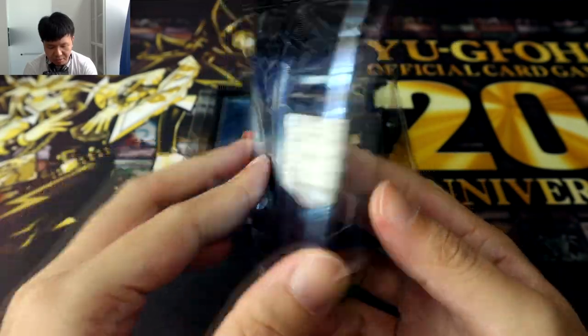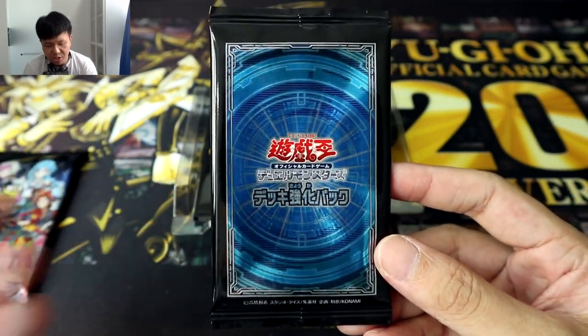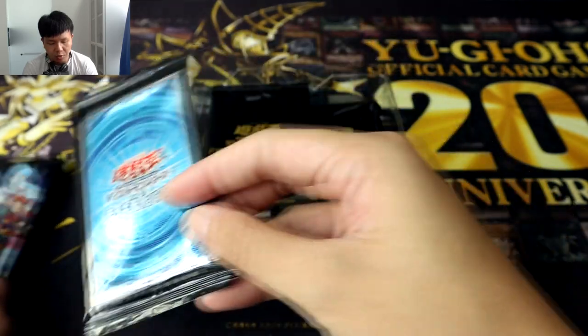Here's the back, pretty simple, just the whole Vrains and Link Summon animation. And here we have another pack, which is a deck enhancement pack which you guys should be used to seeing by now with all of the recent structure decks. And this one basically just contains reprints, so we'll put that aside.